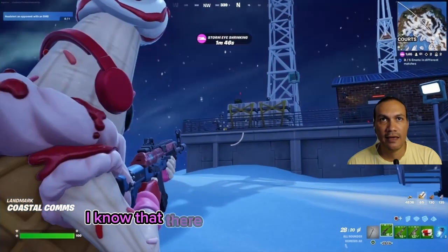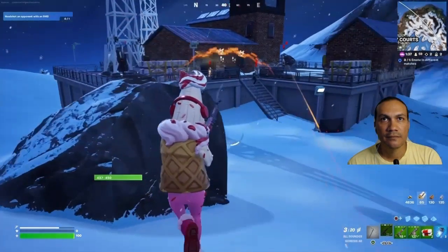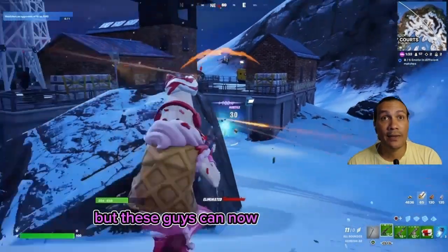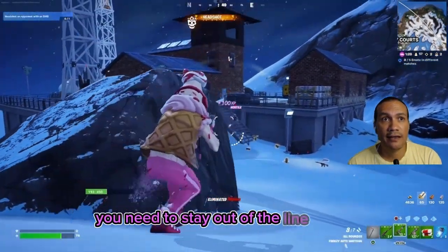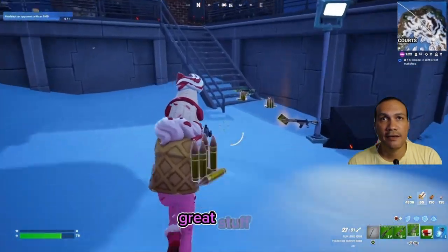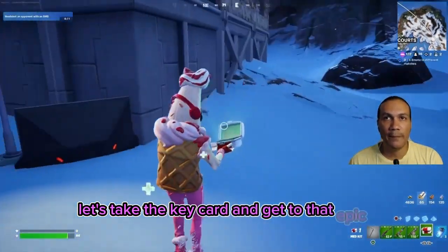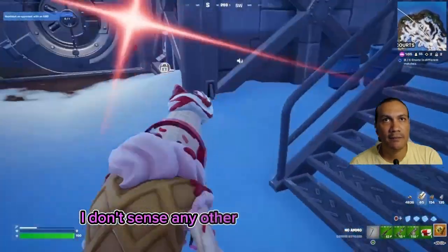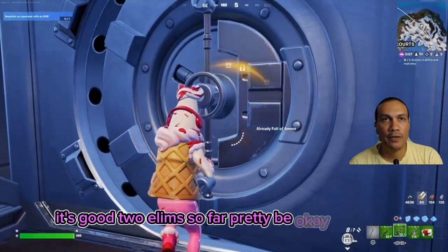I know that there are epic weapons here. We'll get the key card and then get into the vault. These guys can eliminate you - they don't miss. You need to stay out of the line of fire because they definitely will shoot you. Let's take the key card and get to that epic weapon inside the vault. I can drop that, I'm not gonna use it. I don't sense any other players in the area.